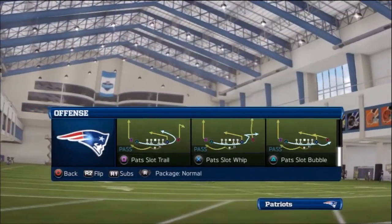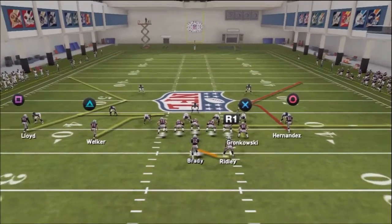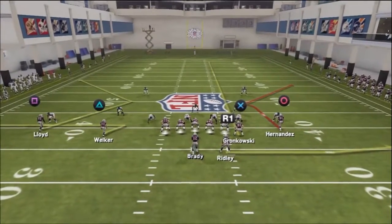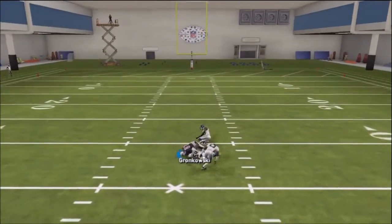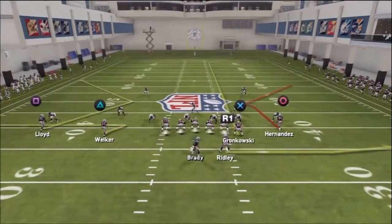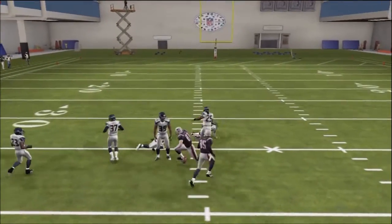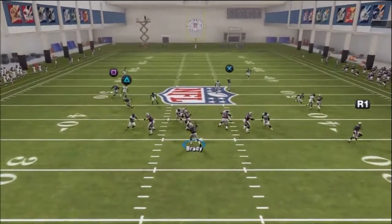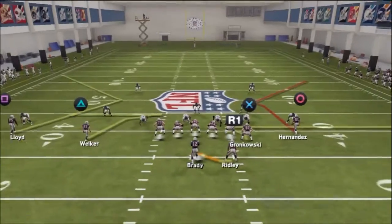A lot of people have just been running man coverage because it's really great this year. And I'm going to show you it against all coverages out of dime. First, your play looks good, but we're going to make a few adjustments. We're going to put Gronkowski on the streak. We're going to whip out Wes Welker and flare out Steven Ridley. The streak route is for pass leads inside or if he gets matched up with a linebacker.